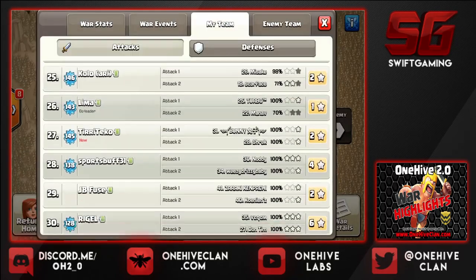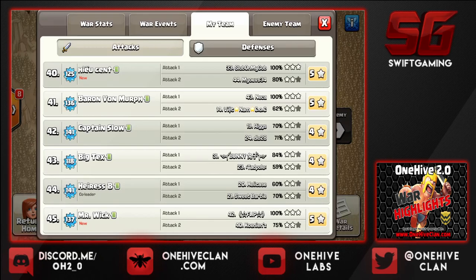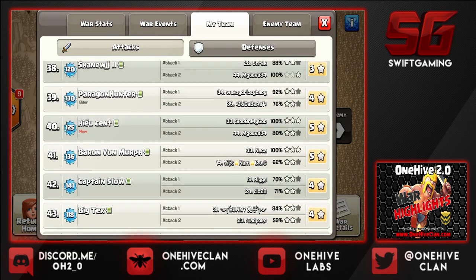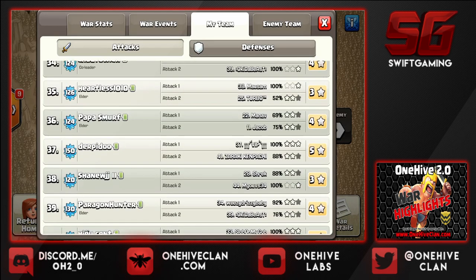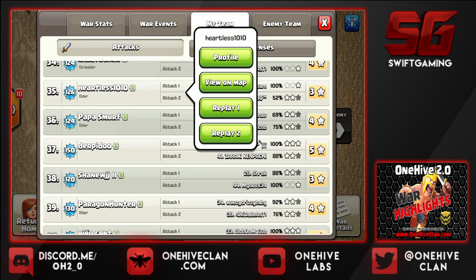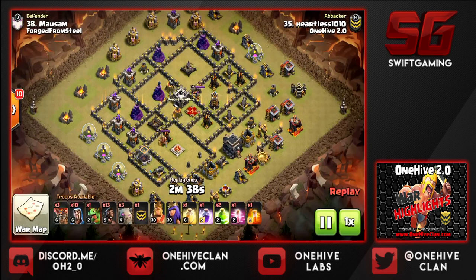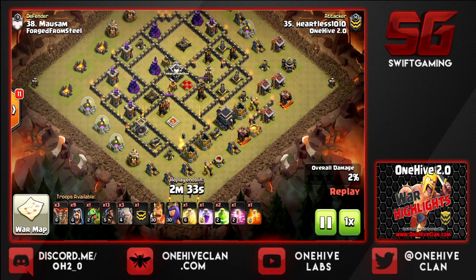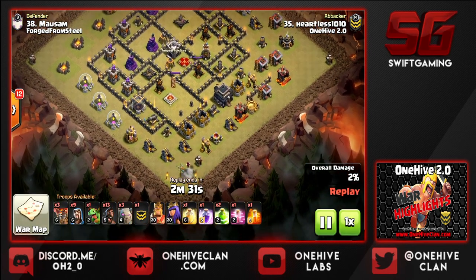Let's look at the war details and pick another base to show off. We had some hiccups along the way but some really good attacks nonetheless. Pulling up Heartless here using a Stoned GoHo — a stoned attack using a wizard at six o'clock and a baby dragon. We're going to get a lot of uptime from these two troops.